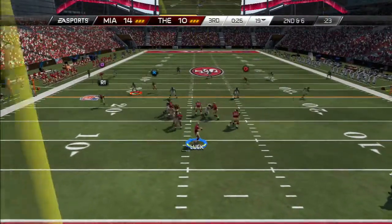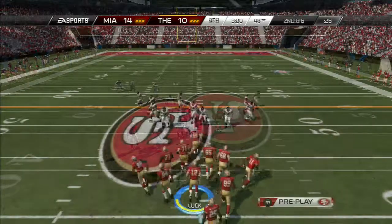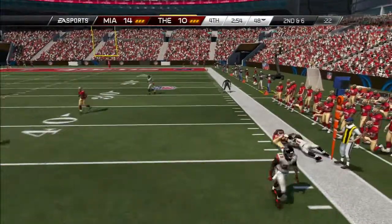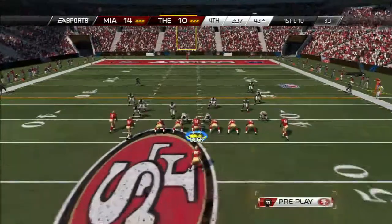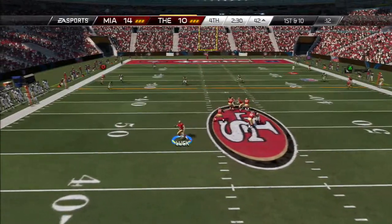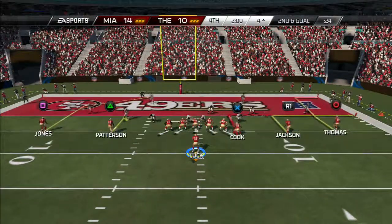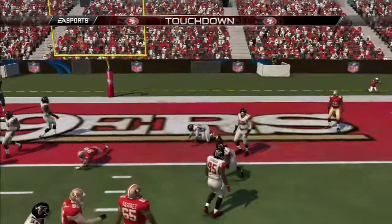Luck squeezes it in to Demaryius Thomas somehow, all the way down to the 44-yard line, ending the third quarter. Now in the fourth quarter, second and six — Luck drops back and hits Cordaro Patterson on the drag route for a first down. I need a touchdown — a field goal won't cut it. First and 10 on the 42, Luck has all day to throw. Two receivers go over the middle and McCoy comes up with it — a nice play out of the backfield as he broke off his route. That takes us to the two-minute warning, second and goal. Luck hits tight end Jared Cook on a little curl route to put us up three points, 17-14, with a minute and 40 left.